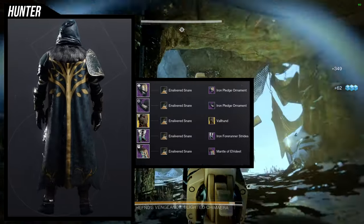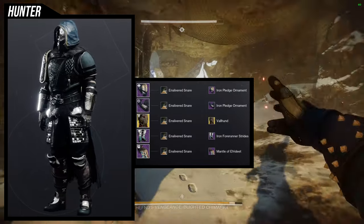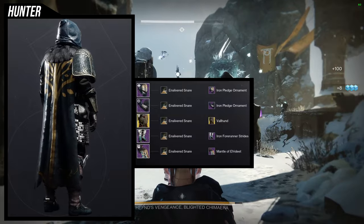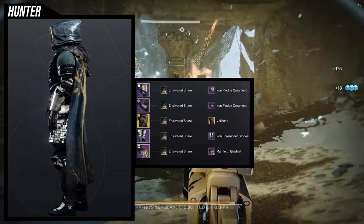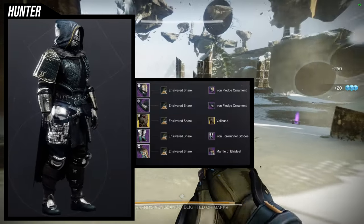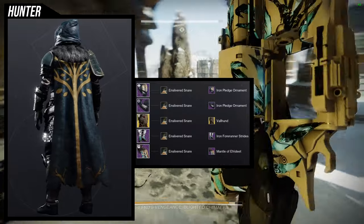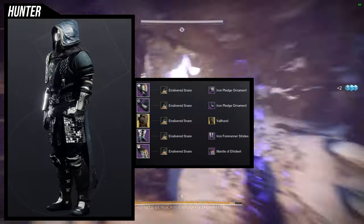For the shading, Ensilvered Snares is one of my favorite shaders — not only because it's a really cool color, but it's also one of the only shaders you can get from a Solo Flawless in a dungeon, which is Grasp of Avarice. That's why it's my favorite — it has a uniqueness to it because I know a lot of people are not going to do a Solo Flawless just for a shader, but I would because I do it all the time anyway. This one is definitely my favorite so far, but that can easily change with the other ones.